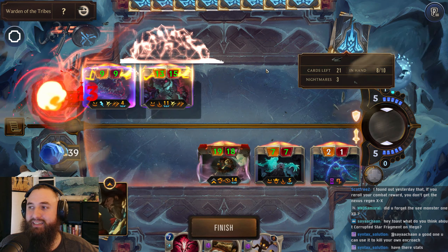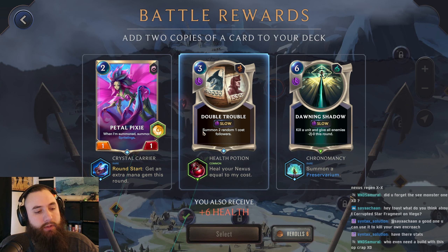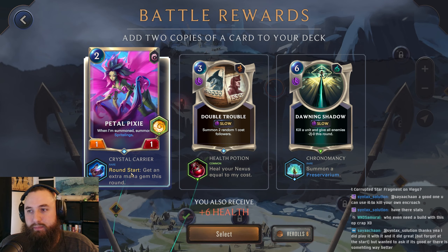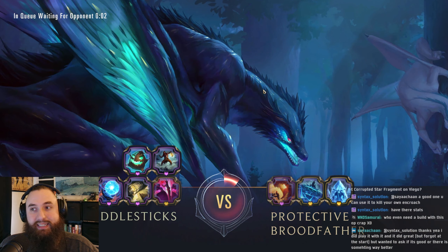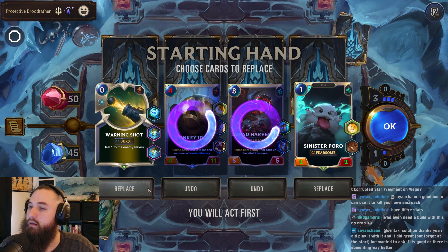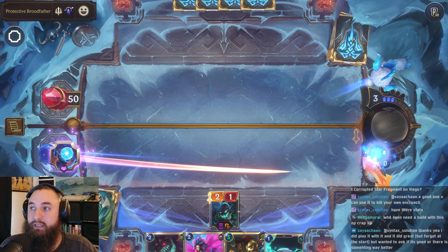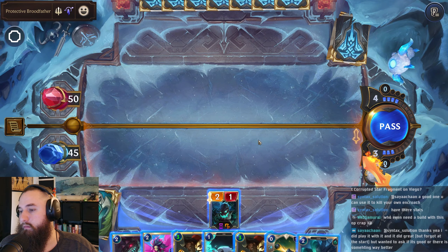Summon two random one-cost followers — this would be so good if we were going for Shock and Awe. We don't have crazy one-cost synergy anymore because we're not going for our specific build. I think we'll go for Petal Pixie. Let's go for the Protective Broodfather. It's a little sad that our current build for Fiddlesticks hasn't mattered at all — this is normally why I go for a passive build for Fiddlesticks. Although we did high-roll both games with getting double Nightmares turn one.